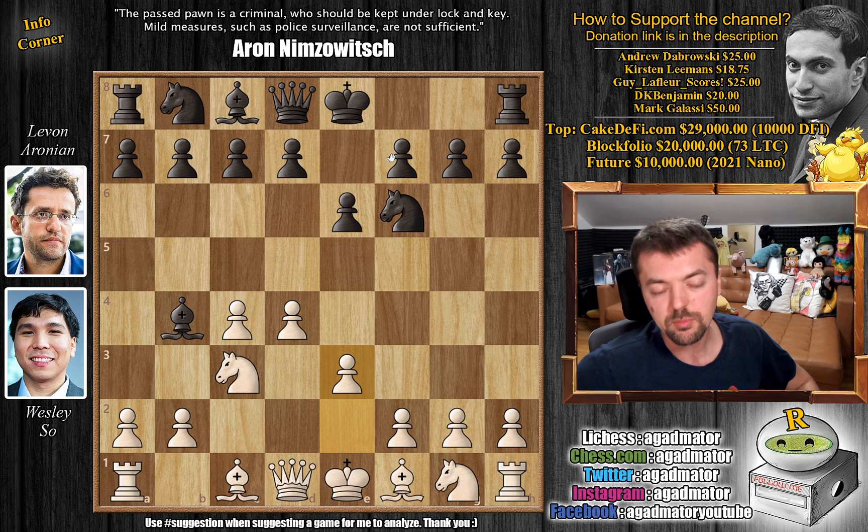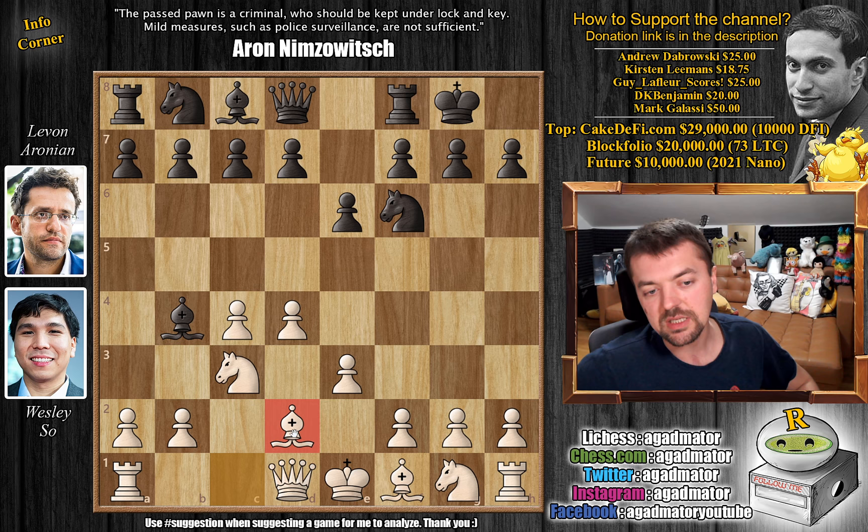Castles and now bishop to d2. This is somewhat rare but has been played many times. You don't play queen to c2, so when black finally captures on c3 you don't have to mess up your pawn structure. You will be capturing with the bishop and will have your bishop on a very nice diagonal.